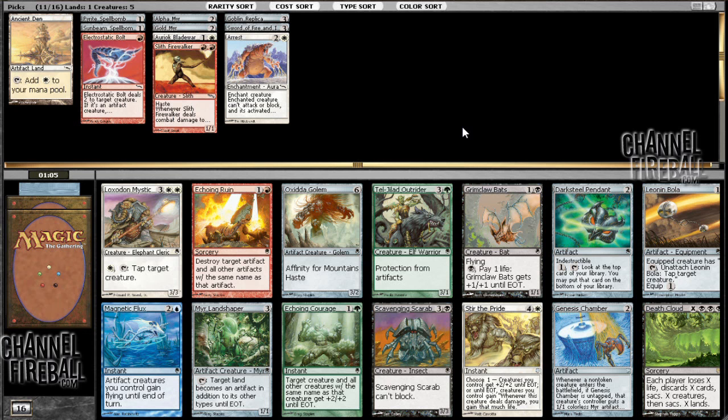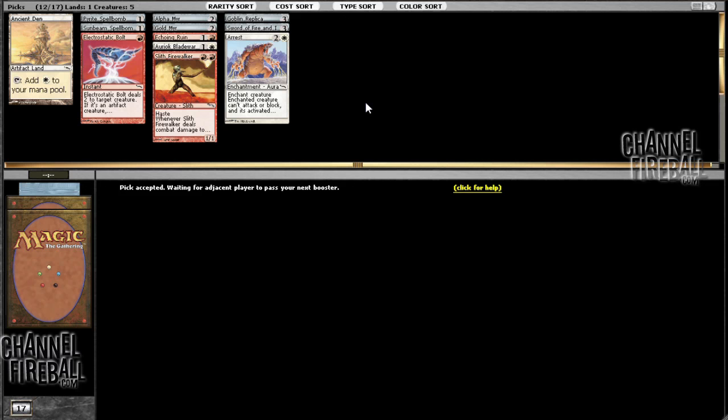Tough choice between Leonin Bola and Echoing Ruin — they're both really good cards. I think I'm leaning towards Echoing Ruin only because I don't have that many creatures in my deck and the Bola might be bad. But the Bola is such a good card usually. I'm going to go with Echoing Ruin here — this could be an incorrect pick, but I'm going to make it. Echoing Ruin is more often just a consistently solid card — basically just Dark Banishing, just killing one of your opponent's creatures for pretty cheap. I'm going to try and build a reasonable, streamlined deck with lots of good solid creatures and removal. And a Sword of Fire and Ice — that's not bad.